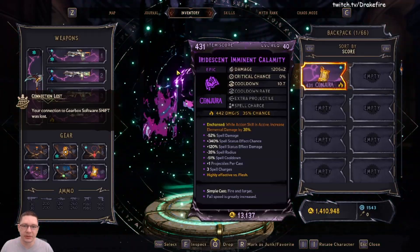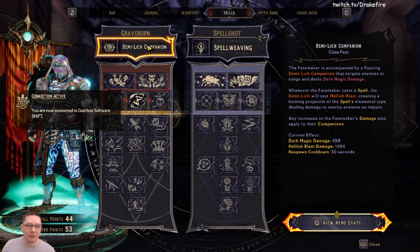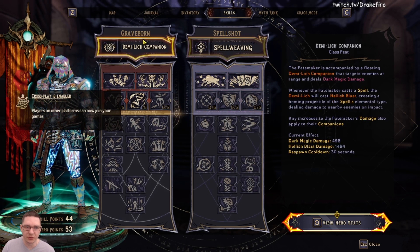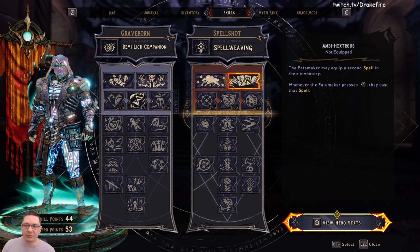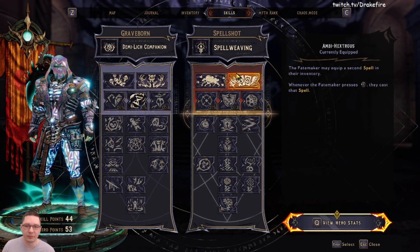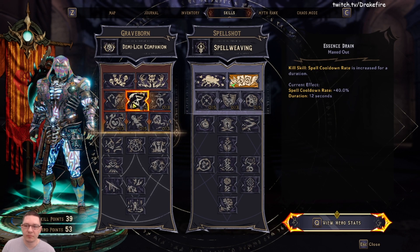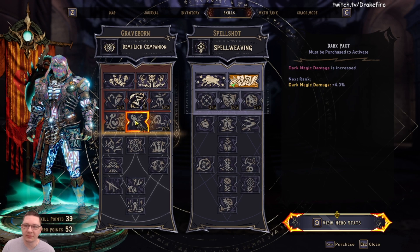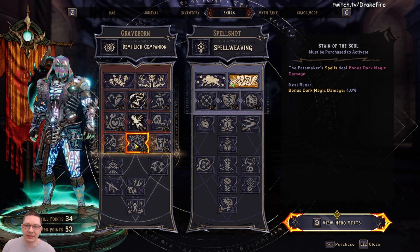So the first thing we're going to do is jump in and build the class together. First things first, it doesn't matter if you're a Graveborn primary or a Spellshot primary as long as you have both of them. The first thing we're going to want to do is grab Ambi Hextrous. This is going to allow us to cast two spells instead of having one of our other abilities. Over here on the Graveborn tree, we're going to max out Essence Strain. This is going to be really important to get that spell cooldown as far down as possible. Then we're going to grab Dark Pact, followed by Stain of the Soul.